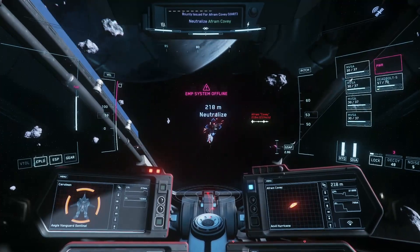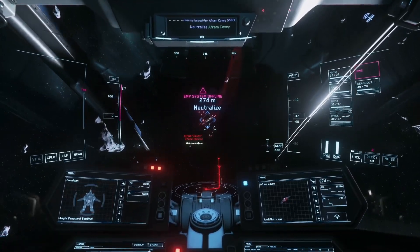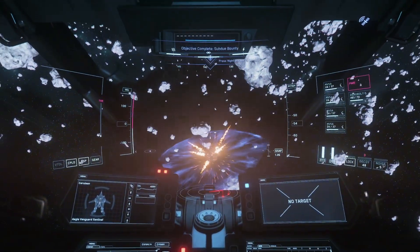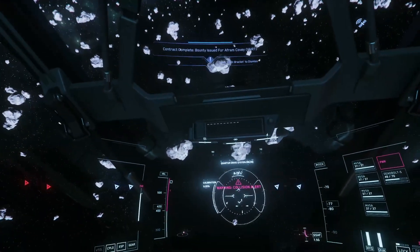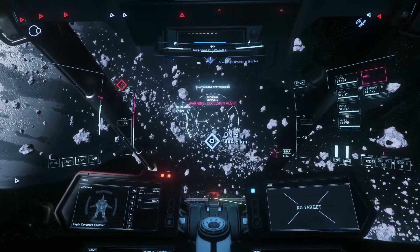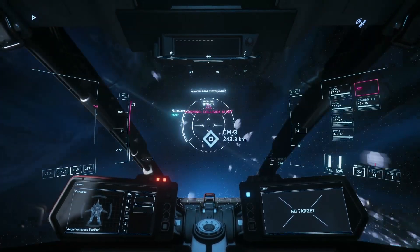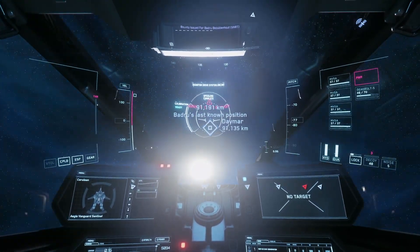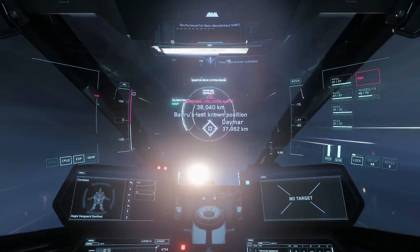Alright, this is just an Anvil Hurricane. While they're nimble and fairly tough in their own right, they won't hold up to this weapon combination. On the first pass, we've already stripped away his shields and done some significant hull damage, and in a few more seconds he's down for the count. I've actually done a couple of battles not shown in this video, and we still have 46 deadbolts left — plenty of ammo to grind plenty more credits.